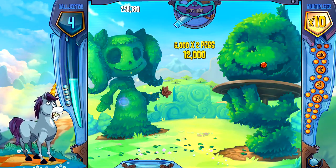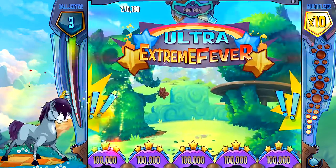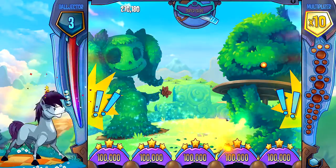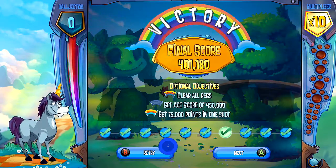You see me here with 4 balls and 1 peg left. After you hit the last orange peg — the last peg you hit has to be orange — you'll get Ultra Extreme Fever. And bam, 100,000 points on the bottom there, and you will unlock the achievement.